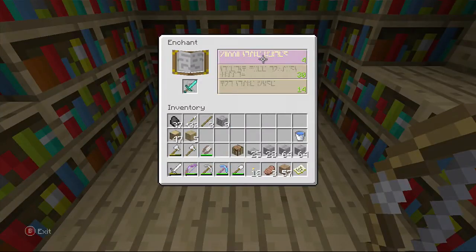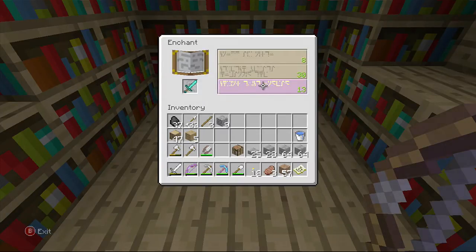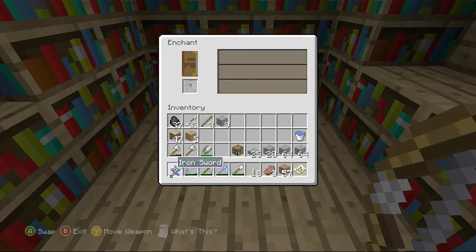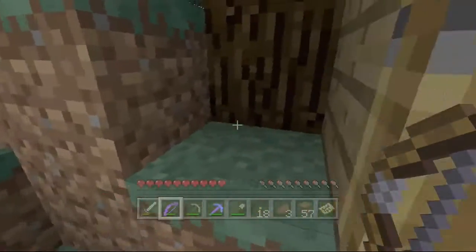So we're going to take the diamond sword. That looks like a pretty good enchantment, but we'll see if we can get... oh, that's just a small one. Look how long this one is — I bet you this has got a bunch of stuff. Let's see — here we go. It's got Smite and Looting. That's not too bad, not too bad.